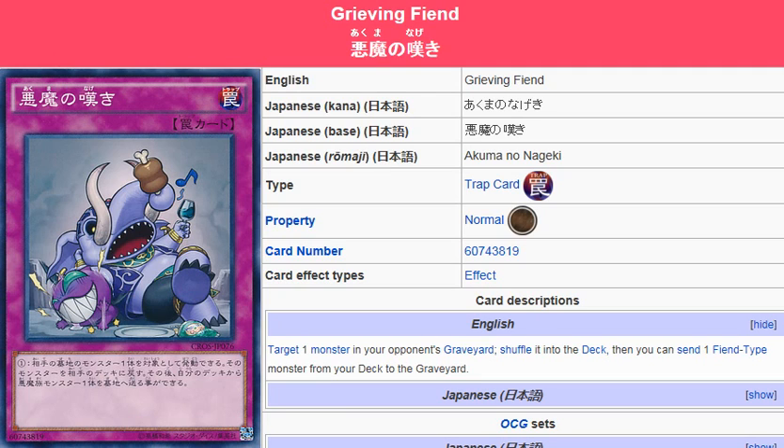Yu-Gi-Oh! 101 card review. Here to review a card that was released in Crossover Souls on February 14th. This is Grieving Fiend. It's a normal trap card. Description: